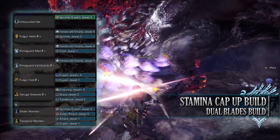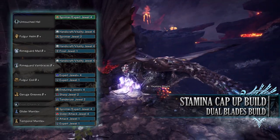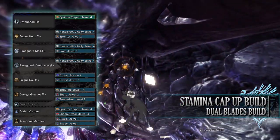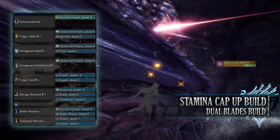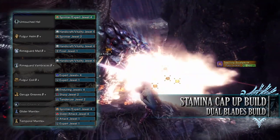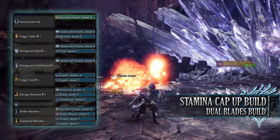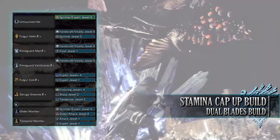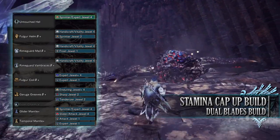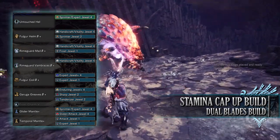When it comes to the jewels you have a decent amount to play around with, unfortunately some are quite rare so you may have to adjust them. I've gone for Handicraft Jewels for purple sharpness, Vitality Jewels for the Health Boost skill, a Frost Jewel to max out Ice Attack — replace this if using a different element — Expert Jewels for Critical Eye, a Tenderizer Jewel for Weakness Exploit, a Sharp Jewel for Protected Polish, an Enduring Jewel for Item Prolonger, and Sprinter Jewels for Marathon Runner.